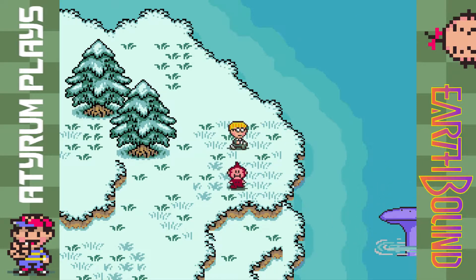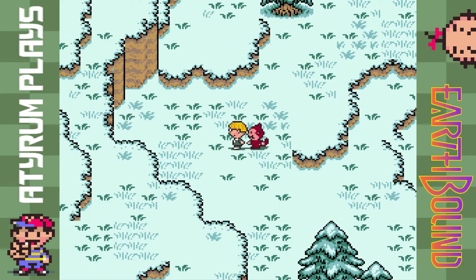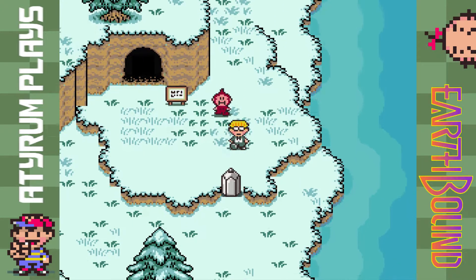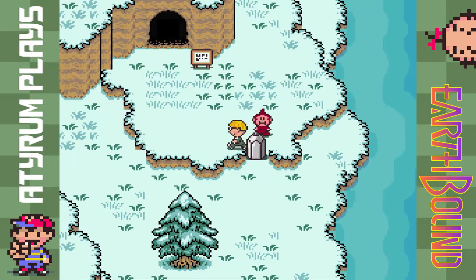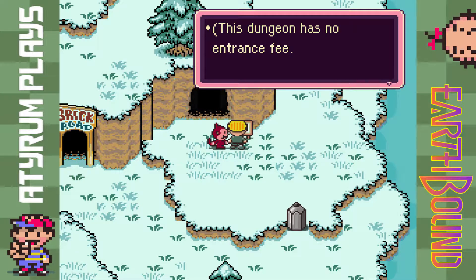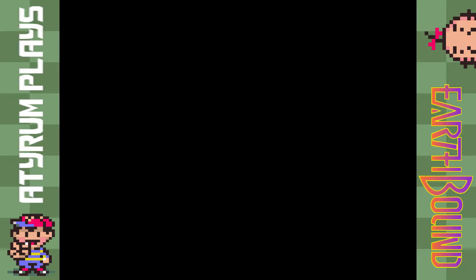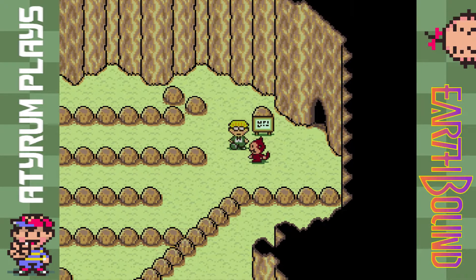I feel like we see Tessie again at some point — we'll just have to see. After this point I don't believe we can head back north to the dormitory, so if you need anything up there, make sure you don't cross the lake first. Up here we see an iron pencil statue — same kind of iron statue as before — but we don't have the pencil eraser. This dungeon has no entrance fee, come on in. So we can check it out; it's a modest dungeon created by a man named Brick Road.